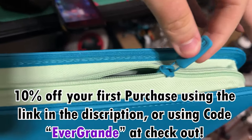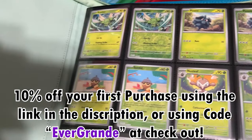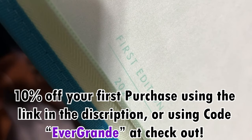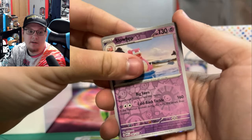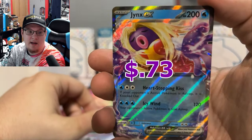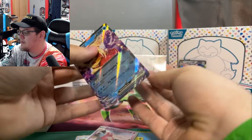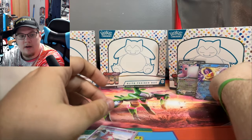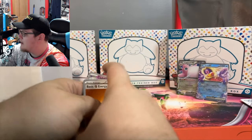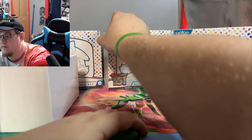Vault-X has quality binders of all shapes and sizes, deck boxes and sleeves and more. I'm affiliated with Vault-X now — if you use the link in the description, you'll get 10% off your first purchase. It helps keep your collection safe and supports the channel. You can also get the same 10% off by using code EVERGRAND at checkout. Thanks to everybody who helps support the channel. Hey — we got the Jinx EX! I was getting a little worried there — that was the final pack. So not a ton out of that first box, but we are getting the Reverse Holos and I do need those. On to the second box.